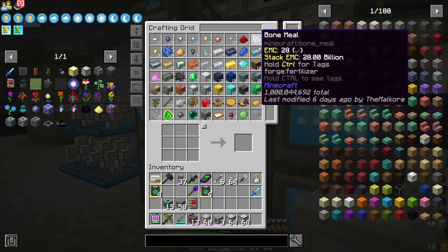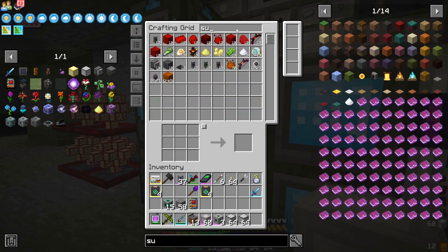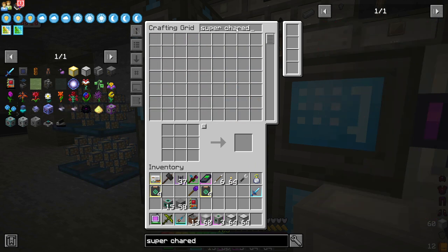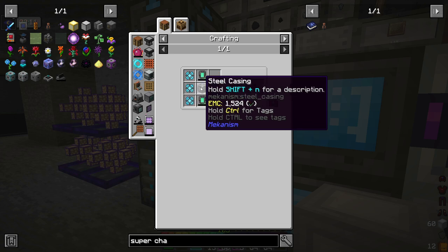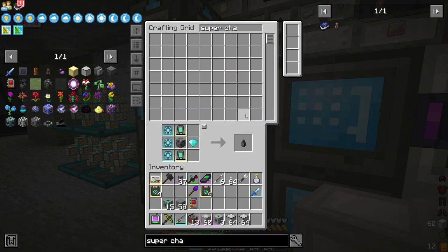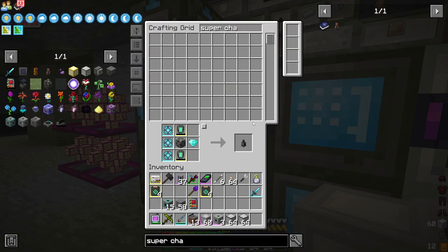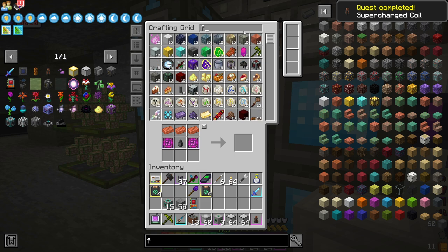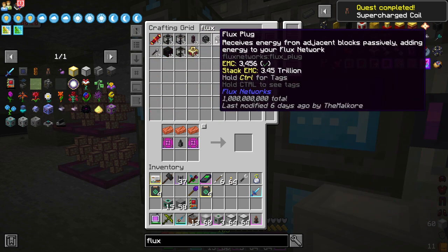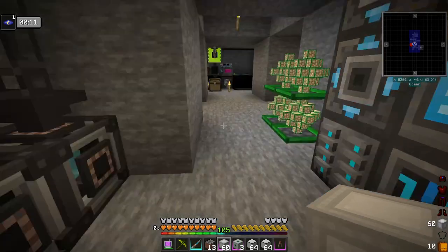Then we're going to need a supercharged coil, which requires one of these lasers, so we can make the laser. We also need at least one of these — a flux point.